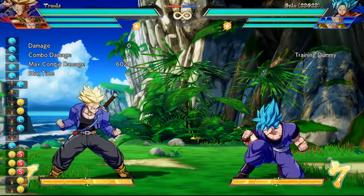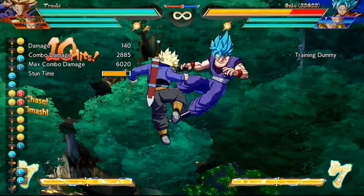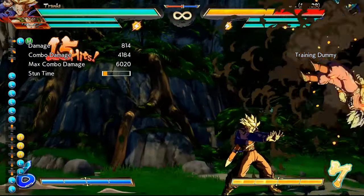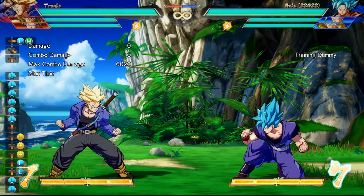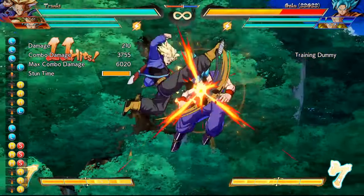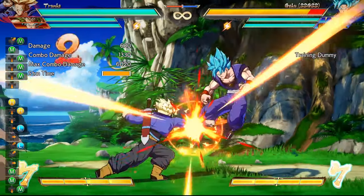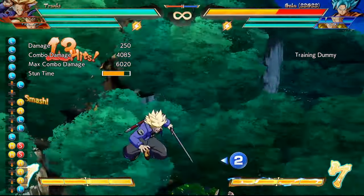Press them one after the other without trying to do any sort of timing or anything complex. Put the entire combo together and you have one impressive and significantly more damaging combo than the auto combo. The beauty of this combo is that you can start from pretty much anything as long as you get that down medium into standing medium. Trunks, for example, has a long-reaching down medium that allows you to get into your combo from a great distance. After the final light, light, light, it will hit the opponent down into what is known as a sliding knockdown.